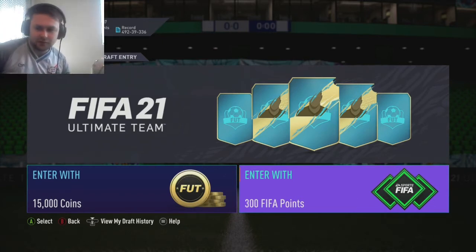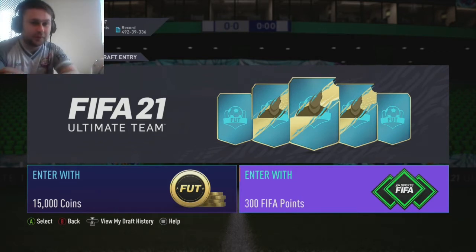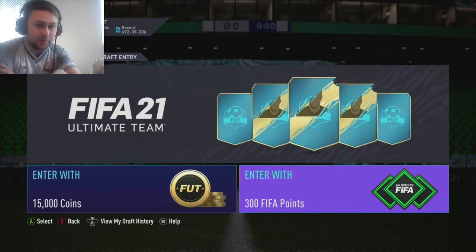Say hello Mark. And today Mark's job is going to be picking my draft. The problem is Mark can't physically see my screen. So the way we're going to be doing this, as five players pop up, he's simply going to say a number one to five, but he is going to be able to choose the formation. And I'm pretty sure he's going to throw a twist in there when he can.